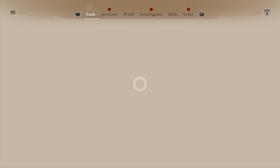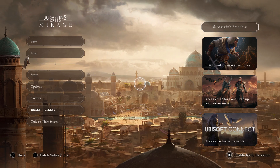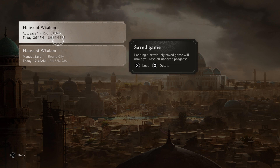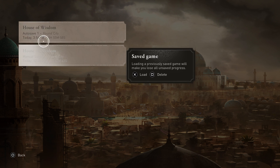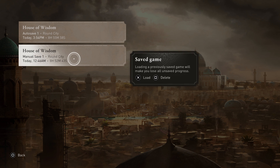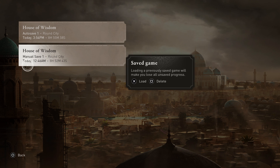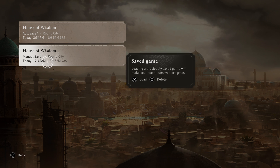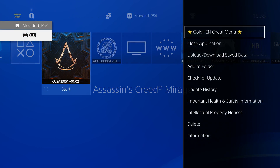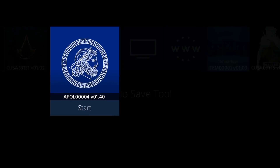In order to do this, first we need to take note of the save file we want to copy over to the PS5. If I go to load, we've got an auto save and a manual save. I'll go ahead and port the manual save over to my jailbroken PS5 - in this case, manual save one. From here, we can close out of the game and open up the Apollo save tool on your PS4.